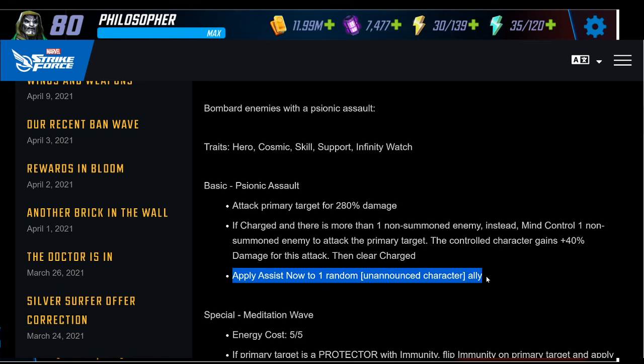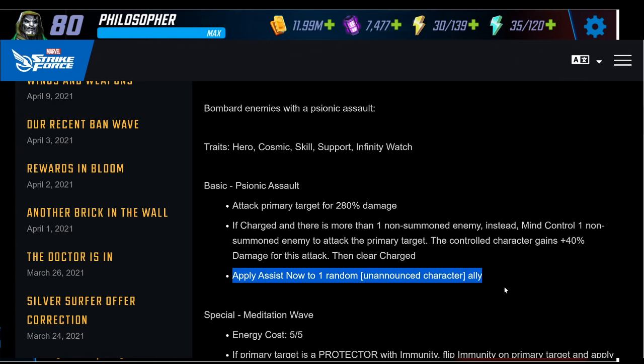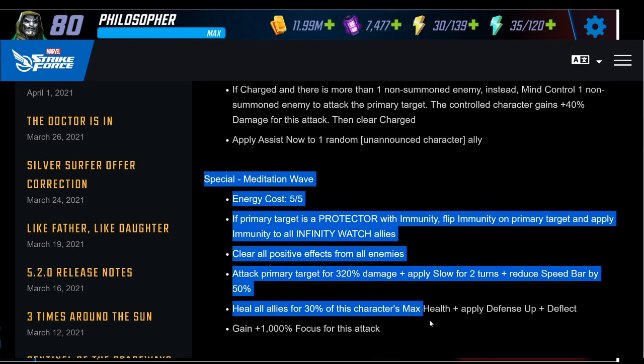If she's charged — and she will spawn with charge if used on the full team — she mind controls a non-summoned enemy to attack the primary target. The fact that it's non-summoned is nice; she won't have a dupe or Doom bot attack, it'll be one of the primary enemies. That character also gets 40% damage debuff. As I read it, Phyla-Vell also attacks on top of that, which could be very powerful on turn one.